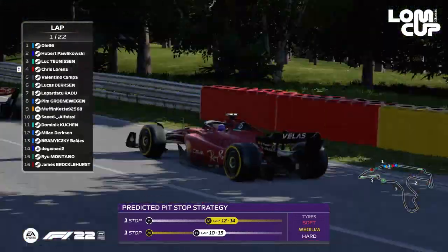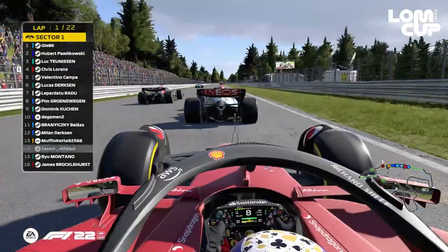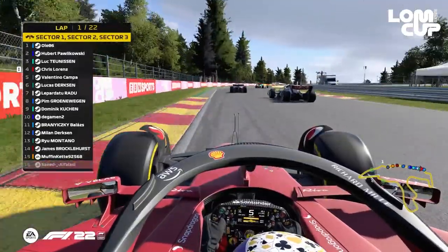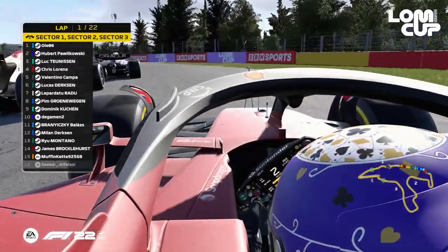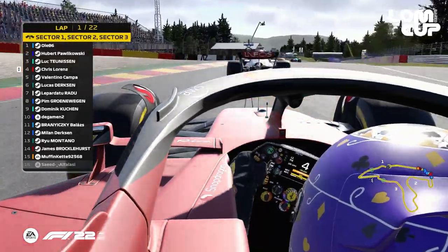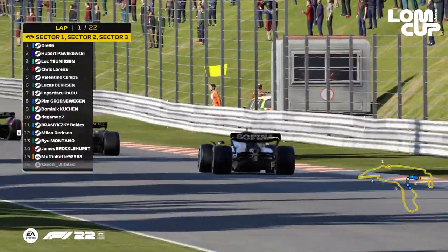We've got a bunch of switches in the grid — we've got Rabat. Oh, and Saeed Al-Valassi, big crash! Saeed Al-Valassi in the barriers — big impact in the barriers as well! The barrier is completely deformed! Virtual safety car is out on the track. This was a big crash. We saw Saeed going straight through the wall, and Milan Derksen joining him in the wall on the other side. There we could see Milan Derksen driving around without a front wing.